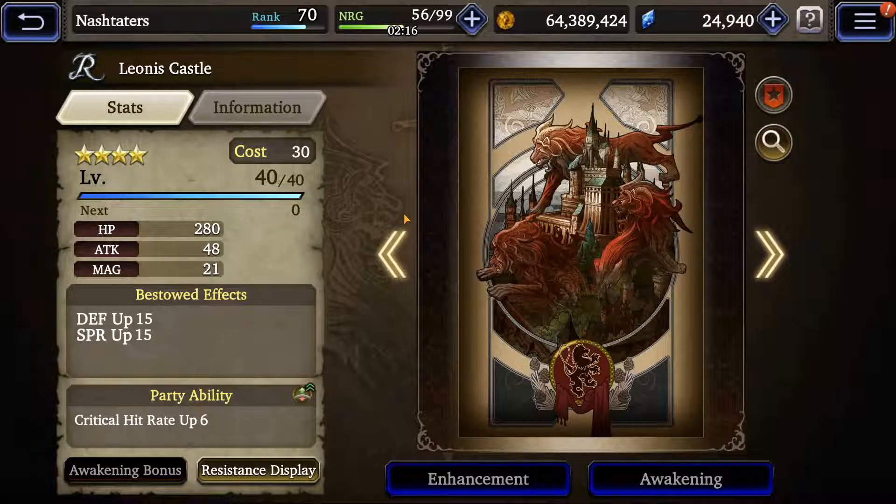If you truly want to pad her defensive stats, I actually suggest Leona's Castle. Now, maybe some people might not agree and that's okay — if you don't, please put in the comment section below why you disagree. For me, I feel like increasing your defense and spirit is actually a good thing, because in case she does take a hit, she can at least mitigate some of that damage, especially against physical attackers.